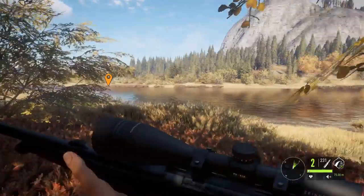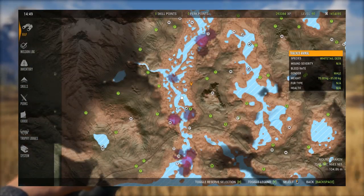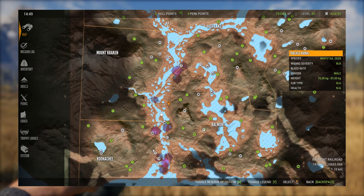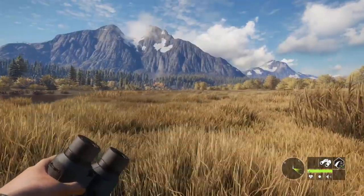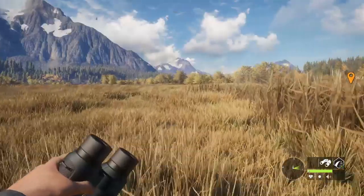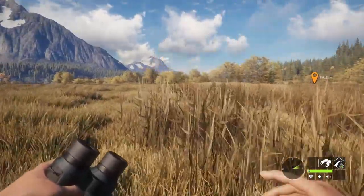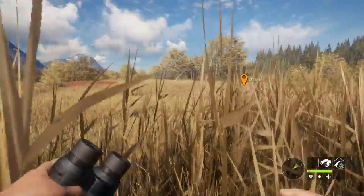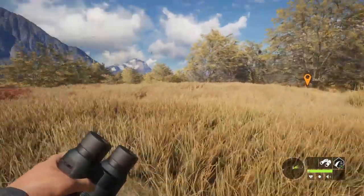There are endless possibilities, but this is just the best area I've found. This whole river here up to about here is pretty much nothing but whitetail. I haven't seen a single blacktail running this route — mainly moose, bear, coyote, and whitetail. Everyone's map is different though — everyone has different spawns, so some people might not get a zone here but might get one somewhere else.